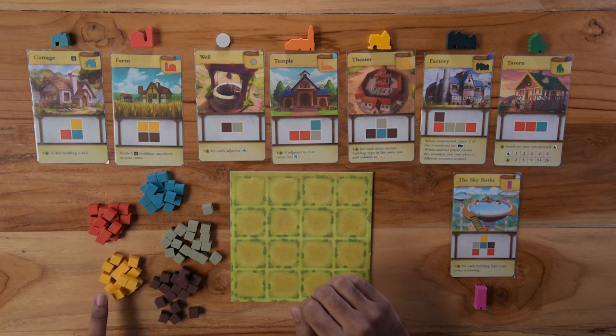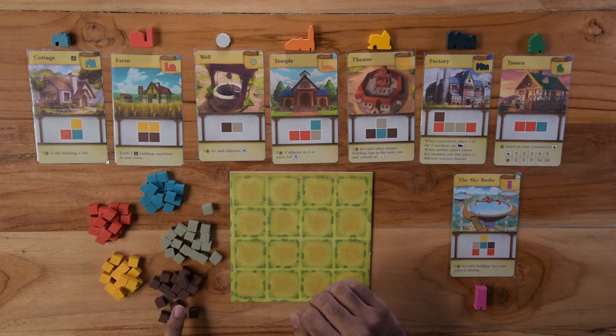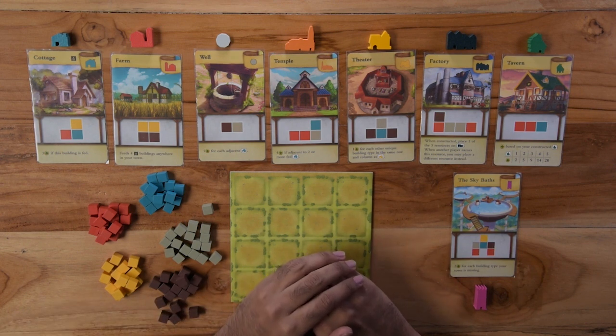There are five different types of resources used to build the structures: yellow, blue, gray, red, and brown. Keep them within reach of all the players and now we can start the game.